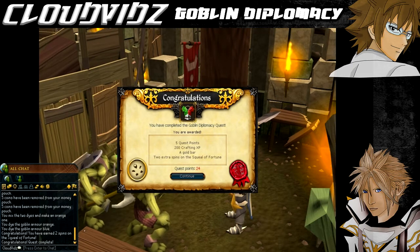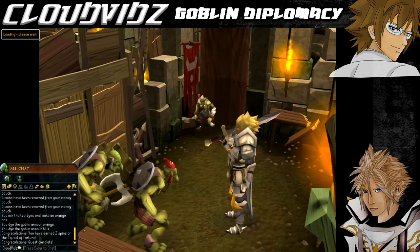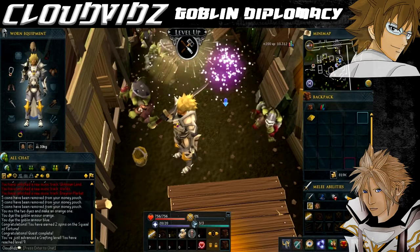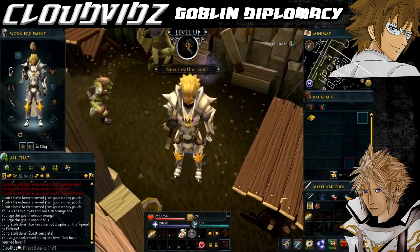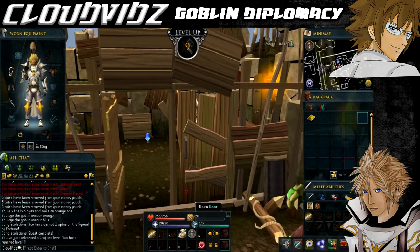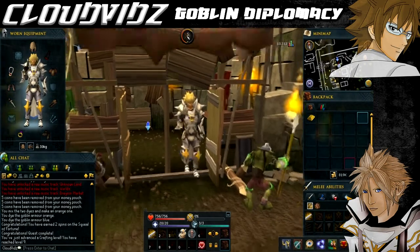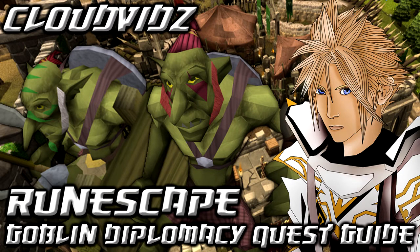You're awarded five quest points, a gold bar, 200 crafting experience, and two extra spins on the Squeal of Fortune. It's a bit of a lame reward, but the biggest part is the five quest points - there are only a few quests that give you that many, and five quest points is very handy for starting other quests that have point requirements. It's a main one to get done and very easy to do. If you run into any problems, leave a comment below and I'll help as best I can. Thank you very much for watching - please like, favourite, comment, subscribe, and share with your friends. Cheers guys, bye.